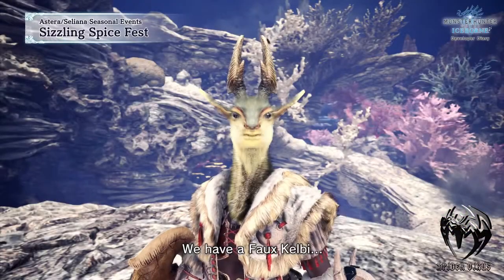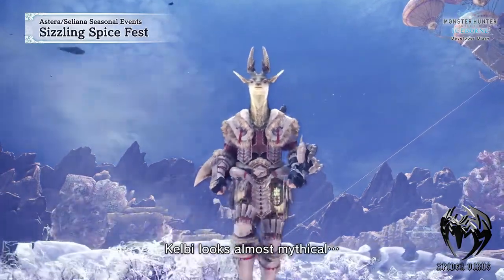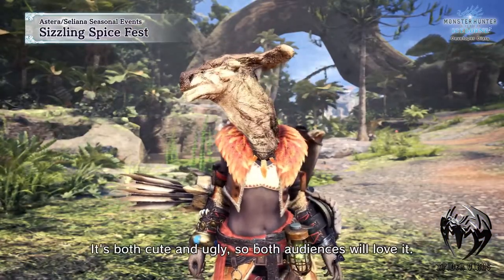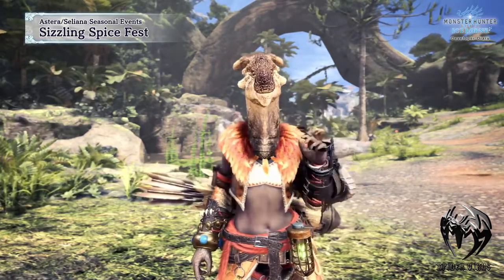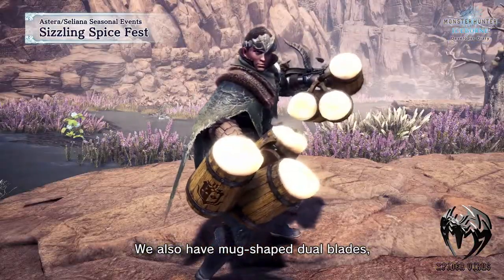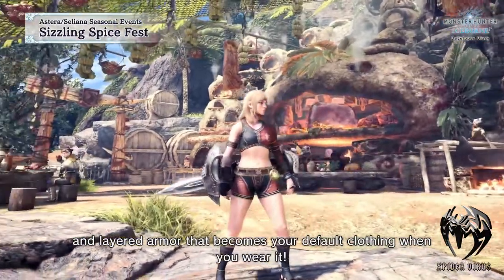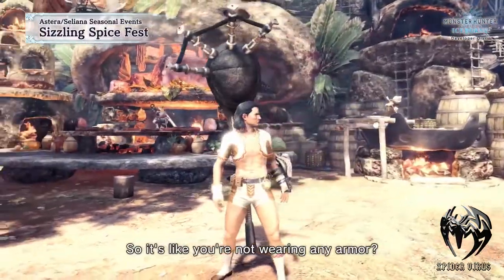There will be some new event quests available. Upon completion, you will be able to craft some funky looking Kulve and Iceborne outfits. At last, there will be some mug-shaped door blades, similar to the fish door blades that we already have. And default clothing — the one you gain at the beginning of the game — so it looks like you are not wearing any armour.